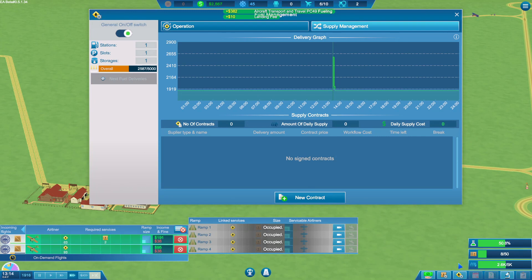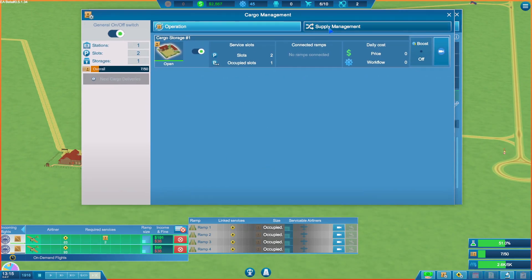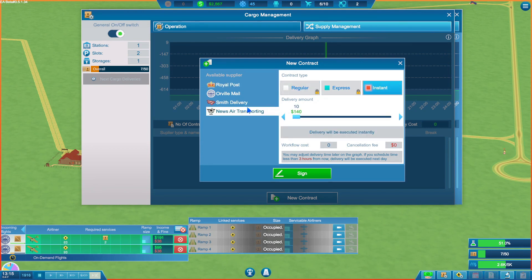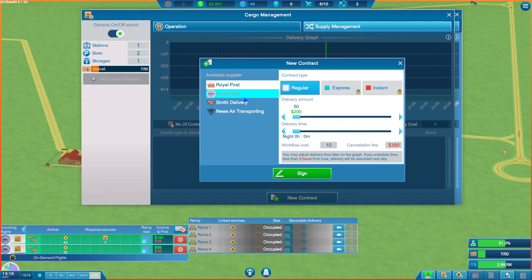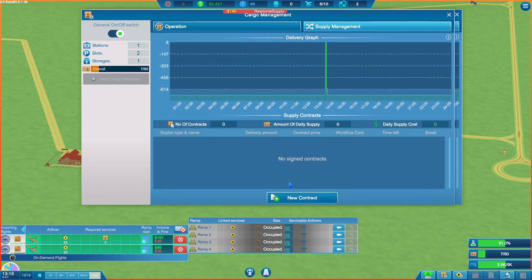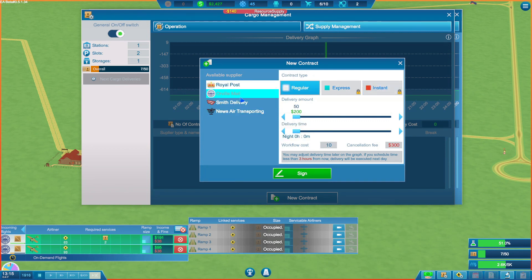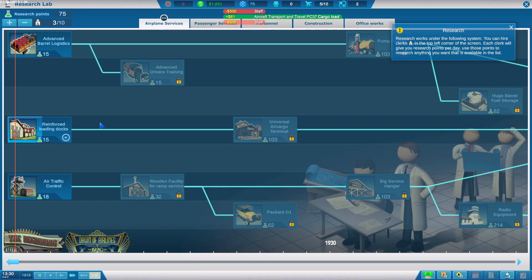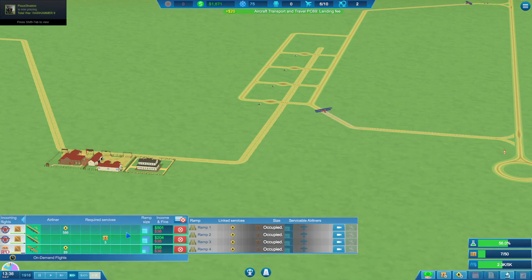I need to pause and get some more cargo. I don't think we have anything — we have one instant. We can get 50 for 200, or 10 for 140. We might sign the 10 and then set up some with Royal Mail — a noon delivery for 50, because that'll keep us pretty well topped up. It's only 1,300, so we still have plenty of time. I'd like to buy two more of those and then start upgrading stuff faster, because at nighttime you can get a lot of research done.